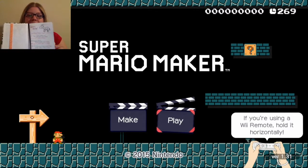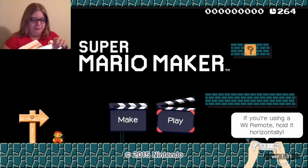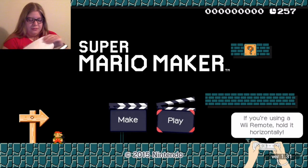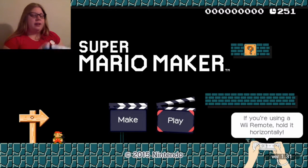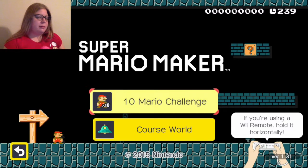I took notes — I wrote down every single code. I believe there were 11 of them, and I made little keynotes for me to try to take into consideration whenever I go challenge these levels again. So let's hit the play button for our course world.